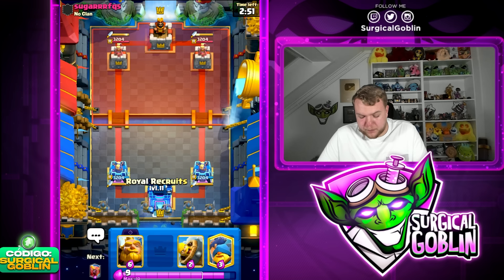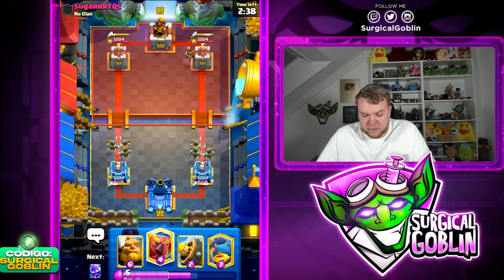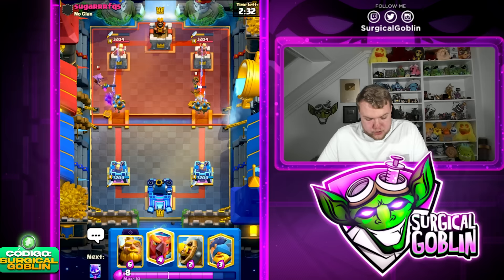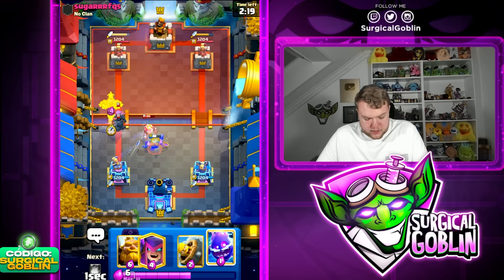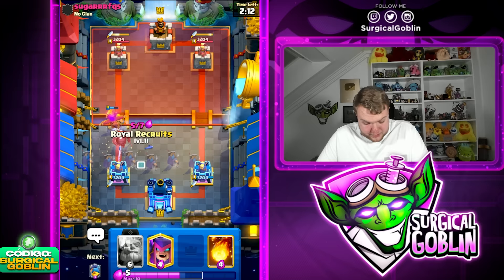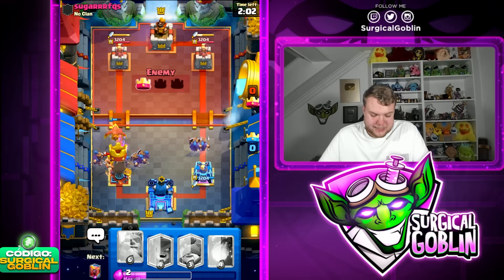Especially in these tournaments, it's important to be careful in the first couple of wins because you're always going to face some off-meta or mid-ladder deck. Let's go into match two — looking at what this guy's running. Very important: this deck works for ladder, for challenges, and I'm playing the double evolution tournament. Let's go Fisherman to start, pulling those Royal Hawks and hopefully the Little Prince as well. Looks like he goes with PEKA right away — we need to cycle towards our recruits.